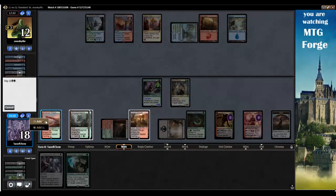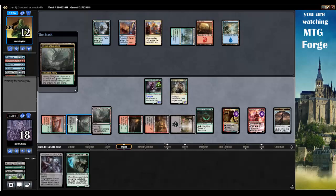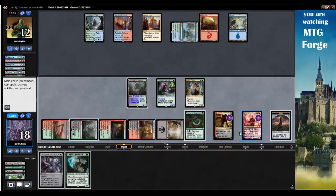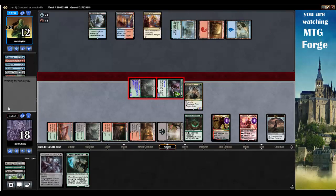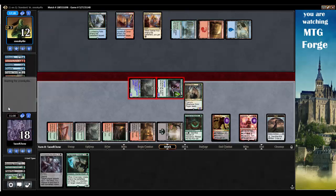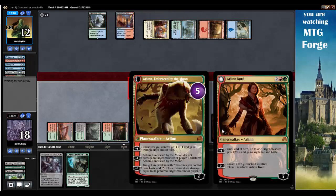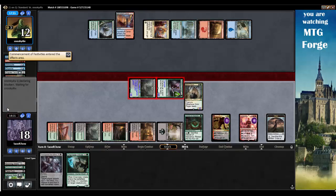That's going to be green, black, colorless. Hissing Quagmire and we'll just go. We'll swing for eight here. Opponent's got something — anticipating, looking for something to get them out of this. Arlen Chord is almost about to ultimate here, that would be very bad for my opponent. Prevent all combat damage — alright, fair enough. Stupid Turbo Fog.